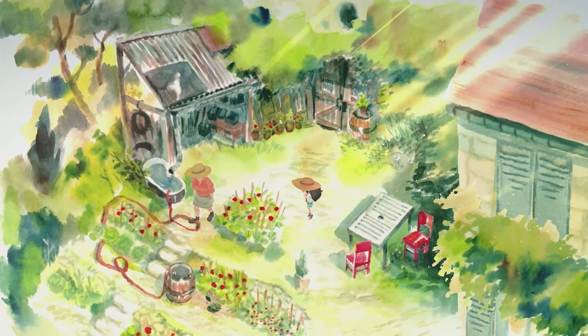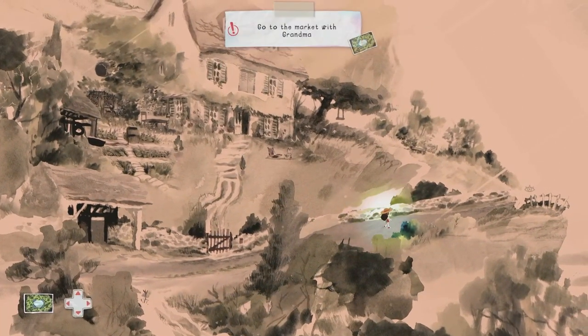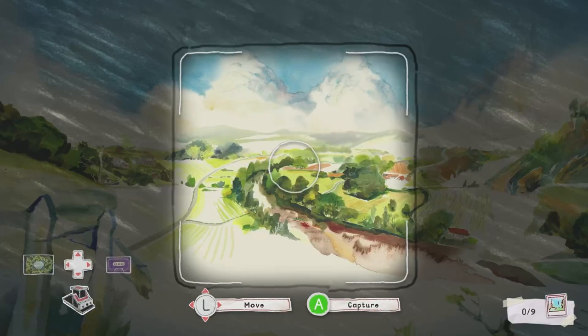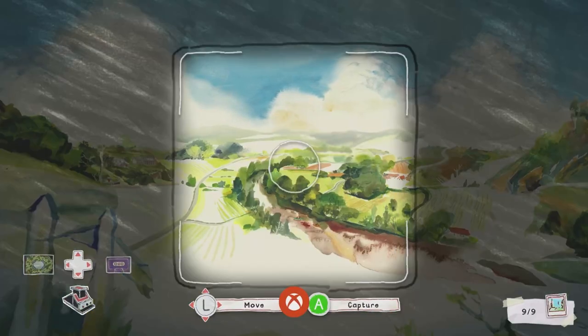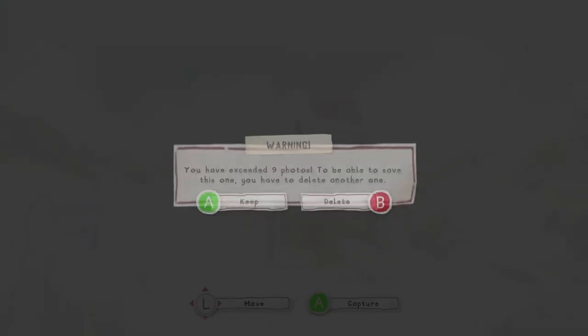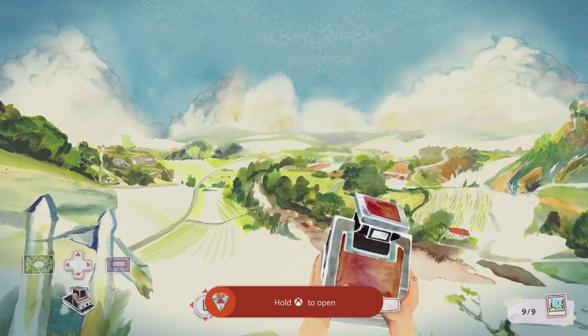Once done, follow grandma out the front gate. Instead of following her down, head up the right hand path. Just before you get to the viewpoint you'll find the word 'fresh' — word number 8. Interact with the viewpoint, whip out your camera by pressing down on the D-pad, aim with A, and press A to capture a picture. Grind out the achievements for taking 20 and 50 pictures. I've cut that out — just pause the video until you get the 'Sarah Moon' achievement, then continue.